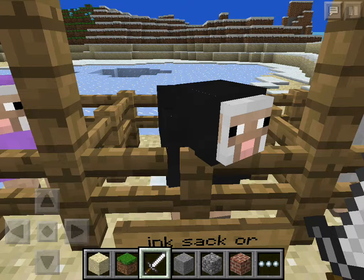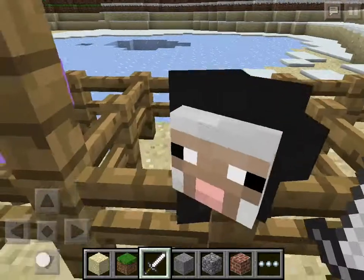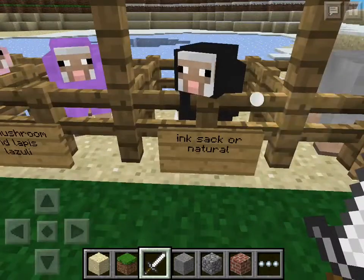You can do this glitch — I could never do it, but there are videos on YouTube. Search 'ink sack glitch' for version 1.7.2 or any version. You need bone meal, arrows, and a bow — you shoot it, then switch between the bone meal and back and forth, and you actually get an ink sack. It's a weird glitch.